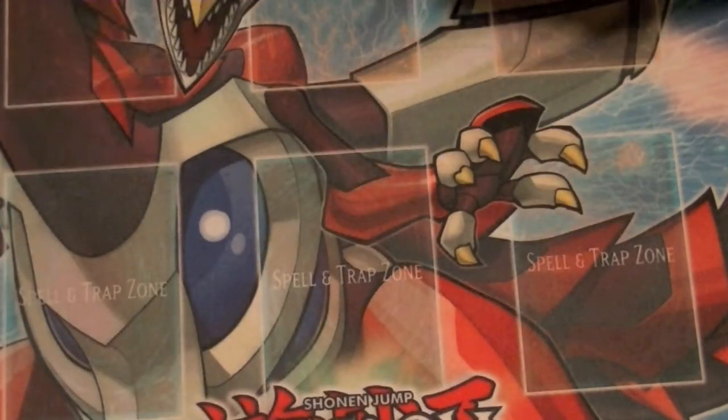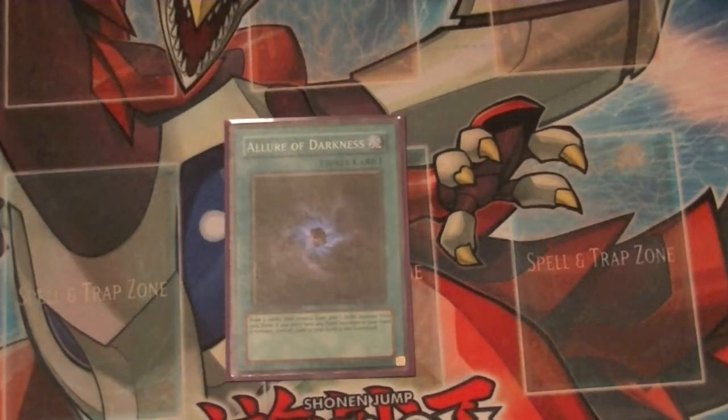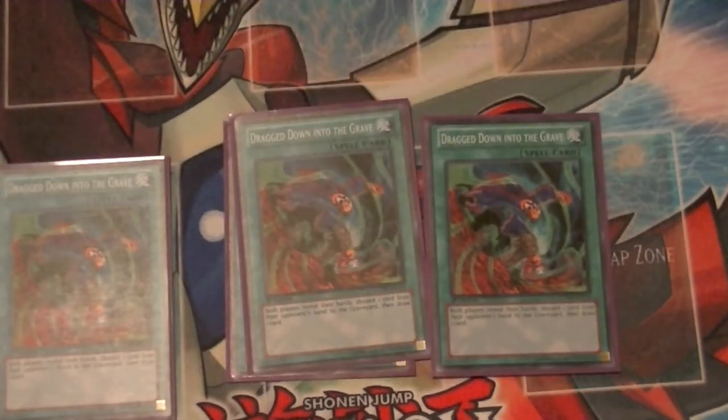Next up for spells, which is pretty much all draw power: Allure of Darkness — draw two, banish one dark. Three copies of Drag Down — lets you look at your opponent's hand, discard one, they get to look at your hand, discard one, then you each draw a card.